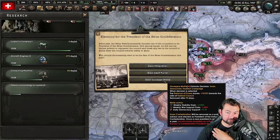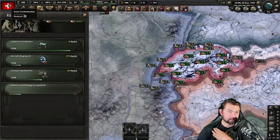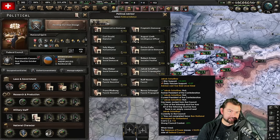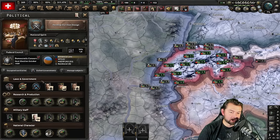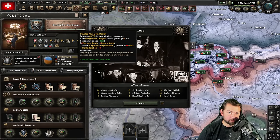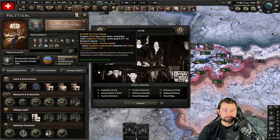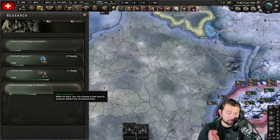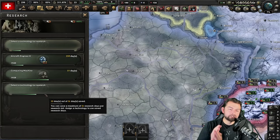It's time for elections for the president of the Swiss Confederation. We're going to elect the last Democrat and replace him with the fascist propagandist because that additional 50% war support — I'll take it. Now, develop our own design is active. Currently we have saved up 22 days on one of our research slots. If I go ahead and select aircraft, improve small airframe — we're going to be able to get it in 370 days.